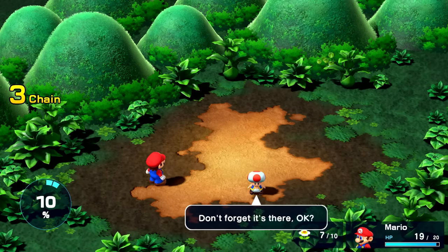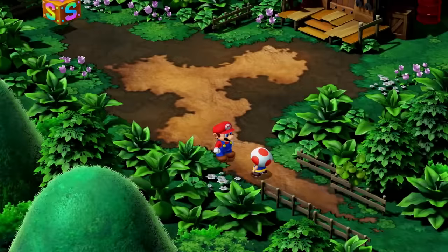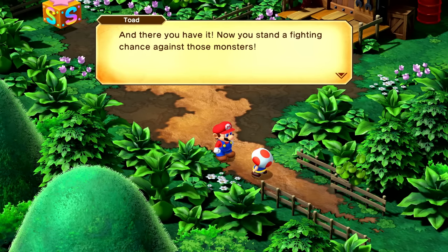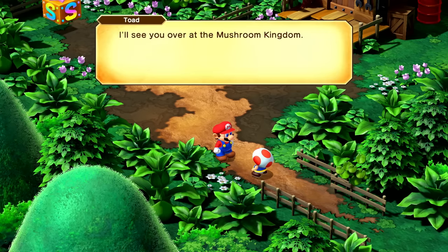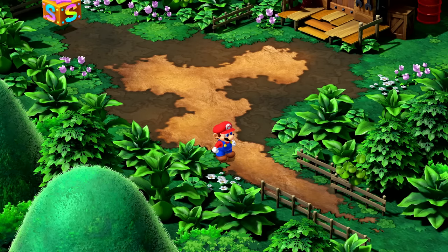So we got a little bit of a tutorial — don't forget it's there. I learned a little bit more about battling and defeated two Goombas. Now you stand a fighting chance against those monsters. We need to tell the Chancellor about Peach. I'll see you over at the Mushroom Kingdom. Take these with you — got three mushrooms. Awesome. I guess we're free to move around, and then we'll go through the little pathway to get to Mushroom Town.